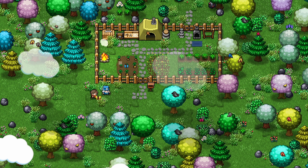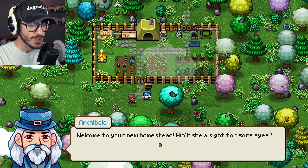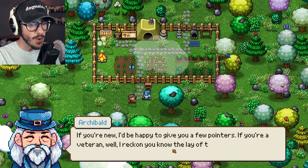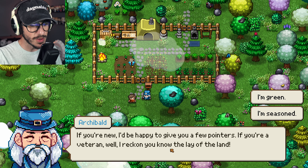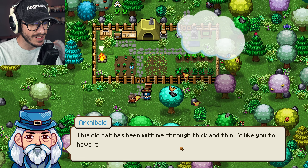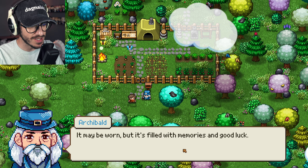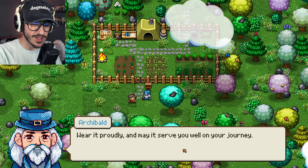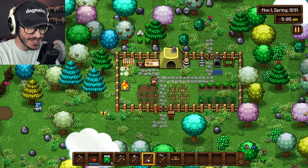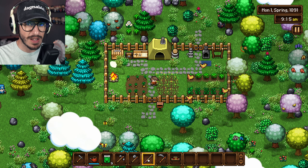Would you look at our place — I mean, it's a tent — but would you look at our place, it's so cozy! 'Welcome to your new homestead. Ain't that a sight for sore eyes! If you're new, I'd be happy to give you a few pointers.' 'I'm green.' 'This old hat has been with me through thick and thin — I'd like you to have it.' Archibald gave me a hat! 'It may be worn but it's filled with memories and good luck. Wear it proudly.' Archibald gave us a grand tour and now we're free to do what we please. He mentioned something about a journal.